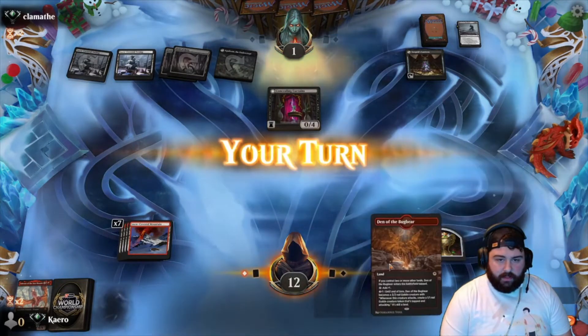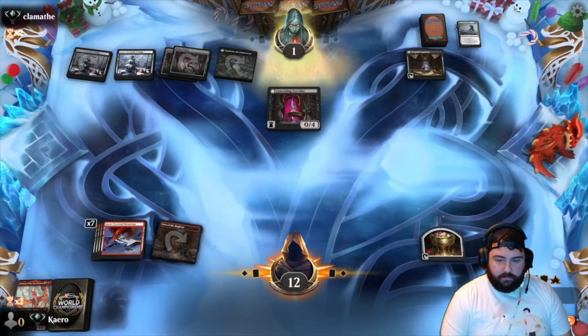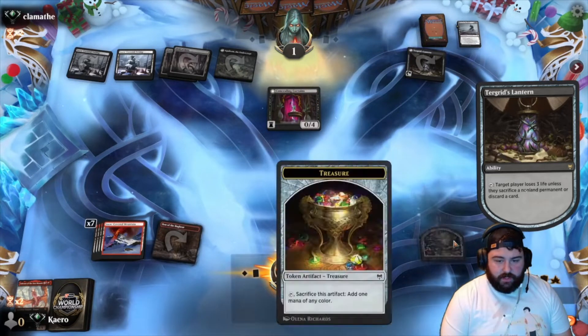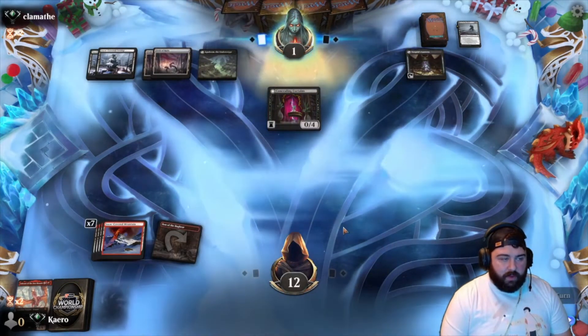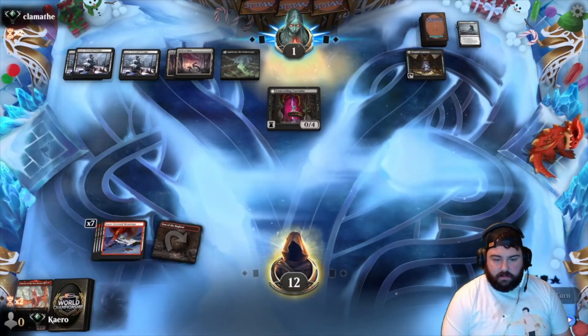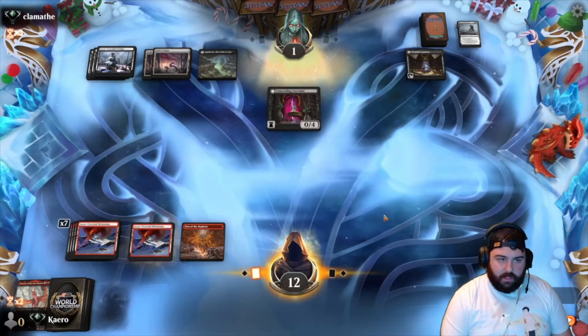Six mana available, three black sources — here's a lantern. We'll sac the treasure token, use Den of the Bugbear — that'll work next turn. Although if they keep mana up we'll sacrifice the treasure. They keep mana up for their Field of Ruin — Den of the Bugbear is not going to do anything. But we have outs: Light Up the Night, another Gold Span, an Inferno of the Star Mounts, Chandra — all kinds of things. Instead we get a mountain.